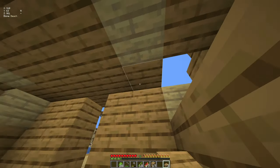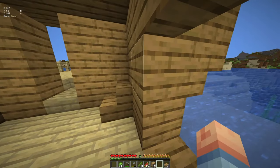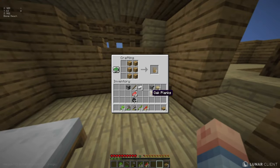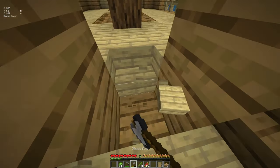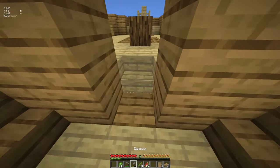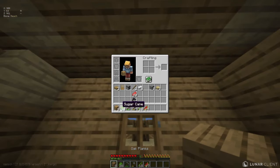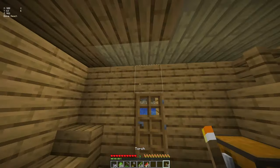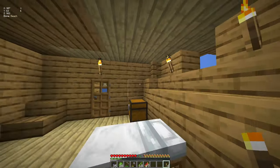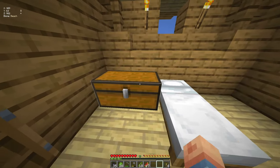I can go up like this — yeah, that looks nice. We got some windows that we can fix later on. Let's plop some doors down — a door there. Let's turn this into a bit of a nicer thing. I'm not gonna say it's the greatest starter house I've ever built since I haven't really built it, but I really like this — it's so nice.